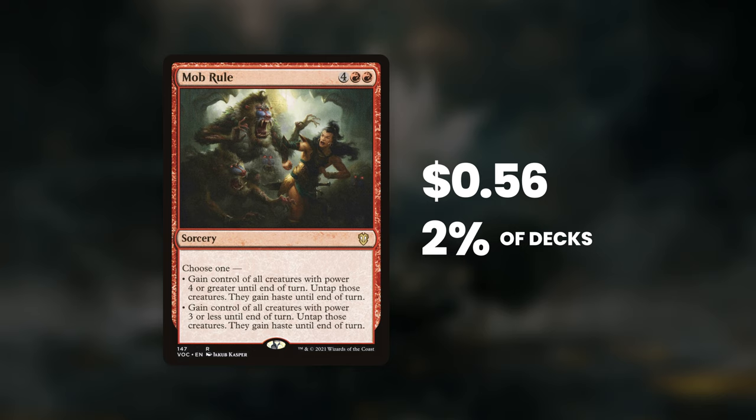The first one is Mob Rule — four red red for a sorcery. Choose one: gain control of all creatures with power four or greater until end of turn, untap them, they gain haste; OR do the same thing with all creatures power three or less. So you either get all the big creatures or all the small ones for one big attack. This card is 56 cents and played in two percent of eligible decks on EDHRec.